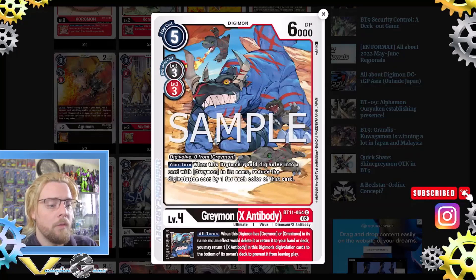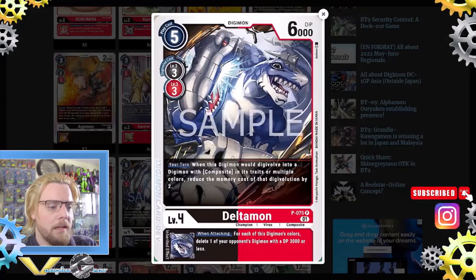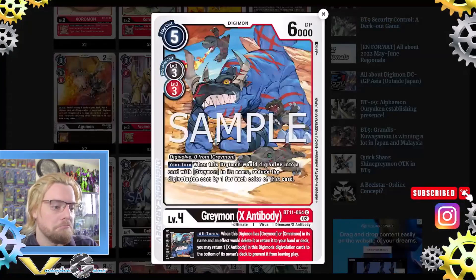One Greymon X Antibody from BT11: digivolve for zero. Your turn, when this Digimon would digivolve into a card with Greymon in its name, reduce the digivolution cost by one for each color of that card, so you could reduce it by two — pretty close to Deltamon. All turns, when this Digimon has Greymon or Omnimon in its name and an effect would delete it or return it to the hand, you may return one X Antibody in this Digimon's digivolution card to the bottom of the owner's deck to prevent that.